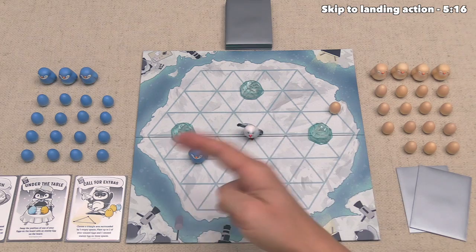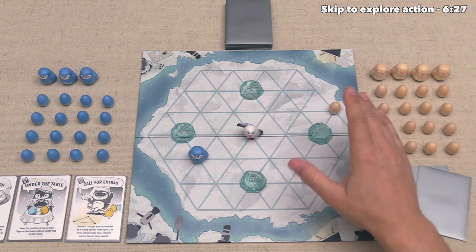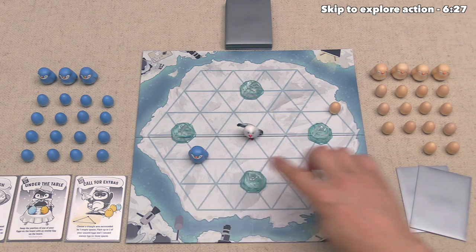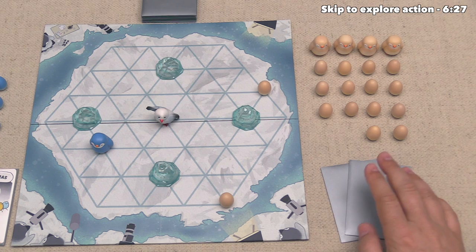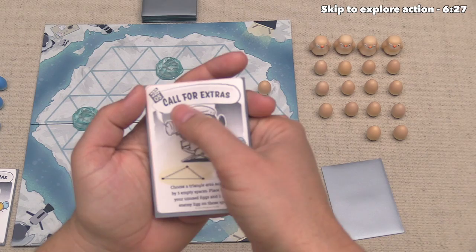We are done with our turn, so that means our opponent can go, and just like us, they can take a single action from three options. Now if they wanted to, they could hatch this egg just like we did, but instead they are going to do another action option, which is called landing. The way this works is they take one of their eggs from the supply and put it down onto an empty spot on the board. The spots of the board are the intersection points between these triangles, as you can see out here, and they have decided to put this one onto that point right over there. Whenever you do an action that is not hatching a penguin, you can spend up to one of your event cards, either before or after your main action.